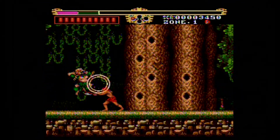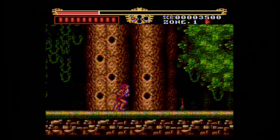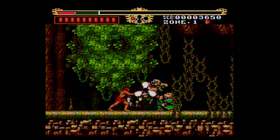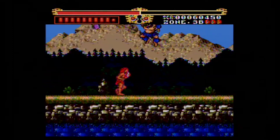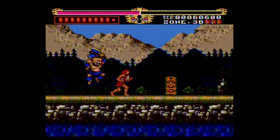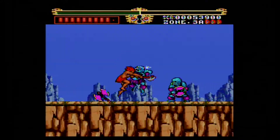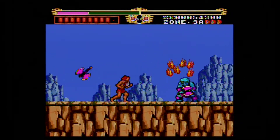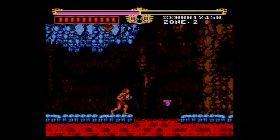The Legendary Axe has a solid mix of enemies to deal with. The most common enemy you will come across are the nomads. They wield an axe like you do and come in different colors, each representing different abilities — different movement, jumping, and attack patterns, and some will throw axes. There are also some nomads that can block your attacks.